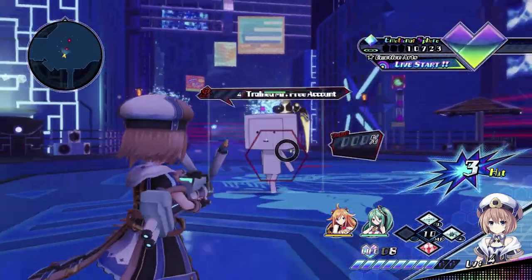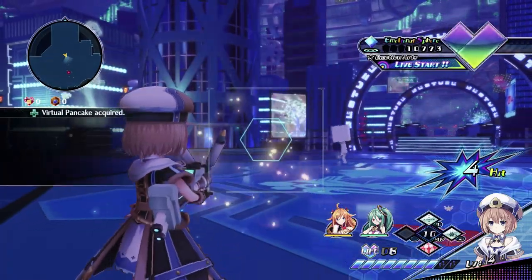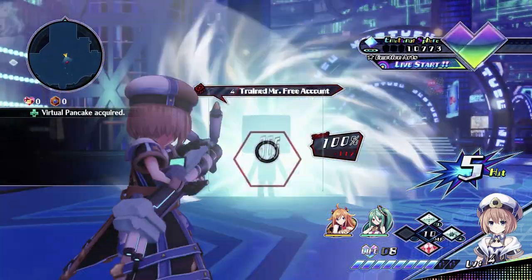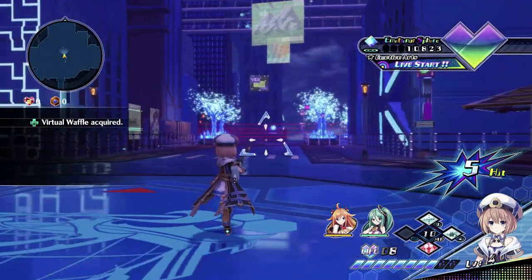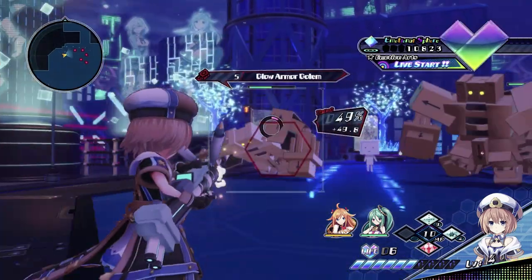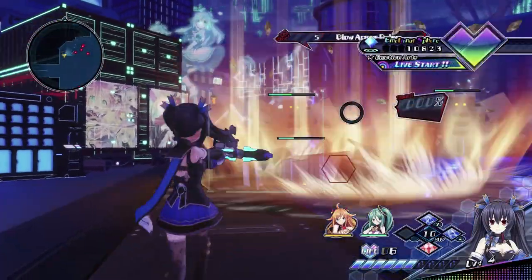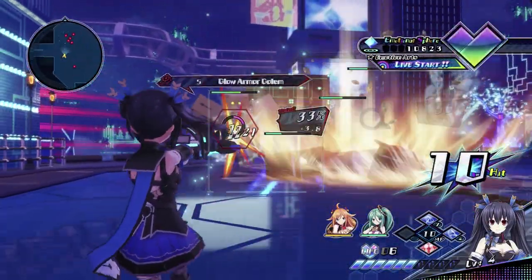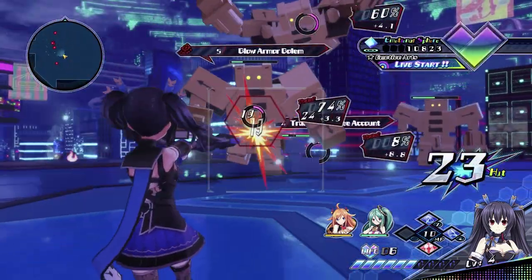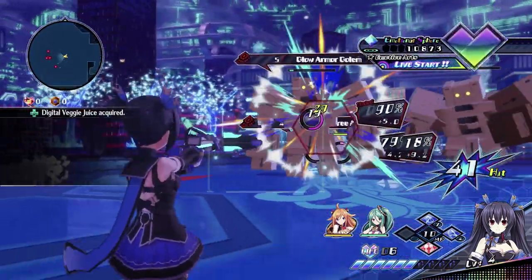Number one: the only way the reticle can lock onto enemies is if they are actually touching the reticle. There's a little box that the reticle is in, and it should work that when they're in that box, the reticle locks onto them — but no, it only locks on if they're physically touching the reticle itself. Number two, and this is the one I hate the most: when the reticle locks onto them, sometimes your shots don't even hit.